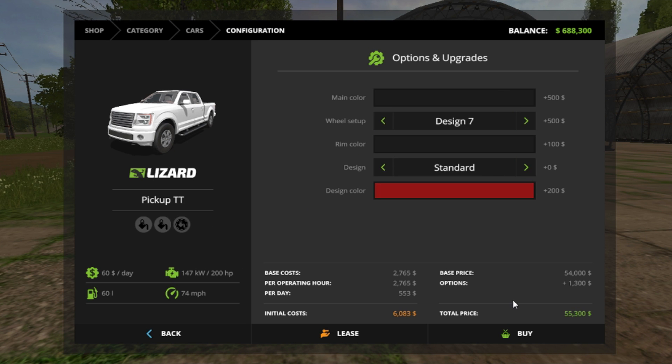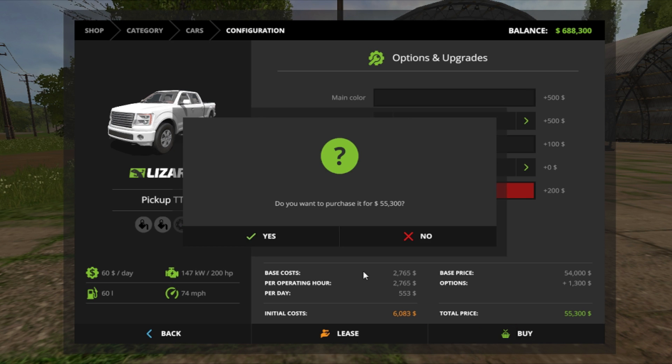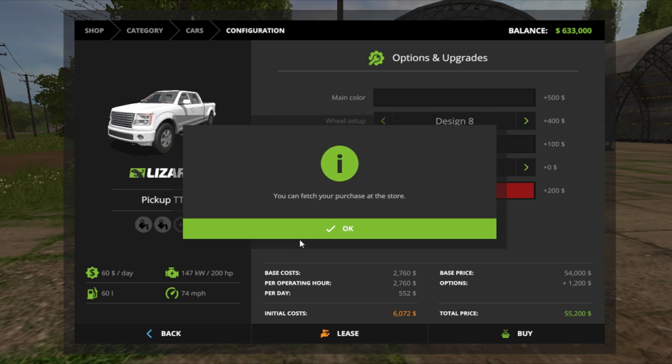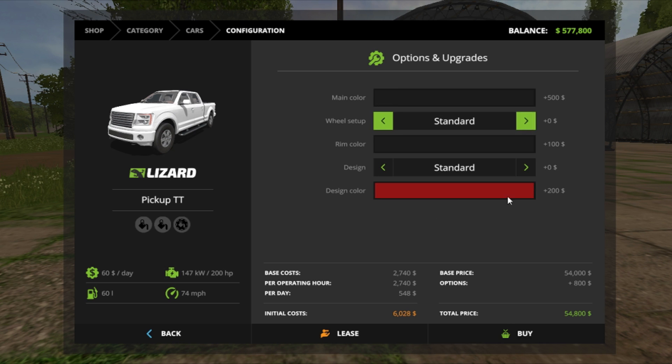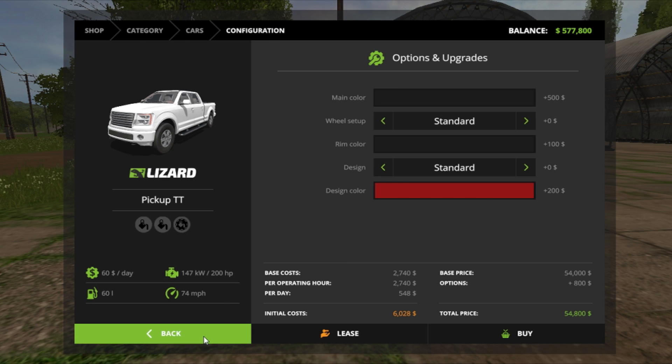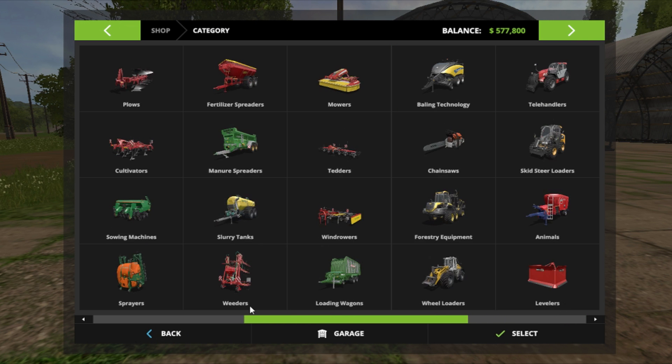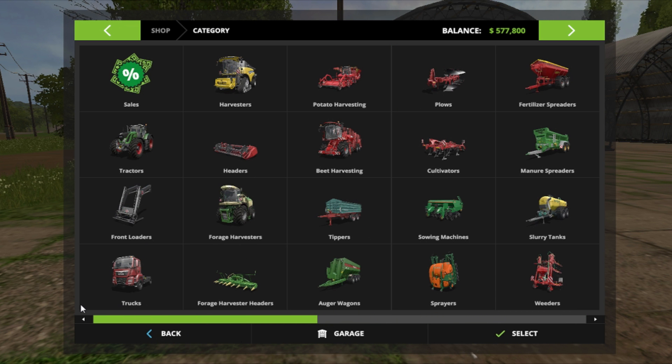Oh we don't have enough money anymore. Okay, design six. Move it at the standard. Seven. Eight. I'm surprised I haven't run out of room at the store. Okay and I think that's it for vehicles that I want to do. So oh gosh, there's a lot of vehicles.